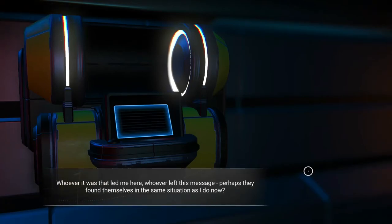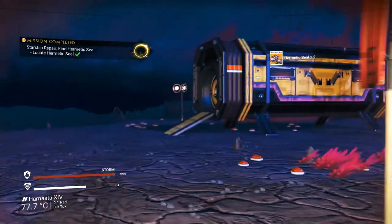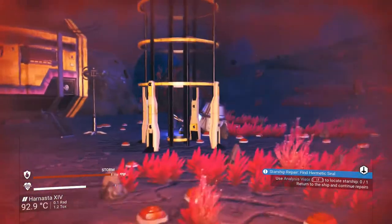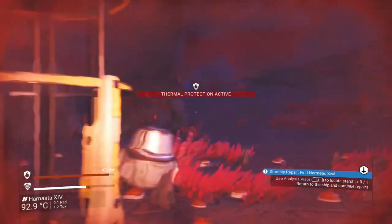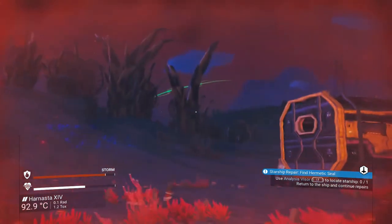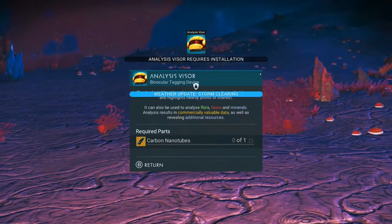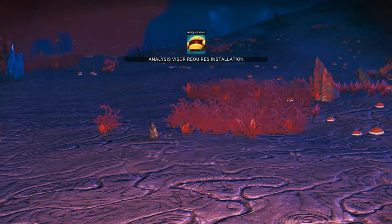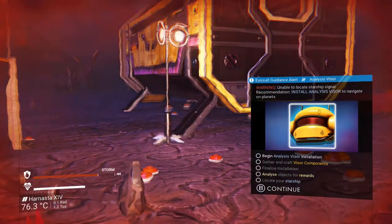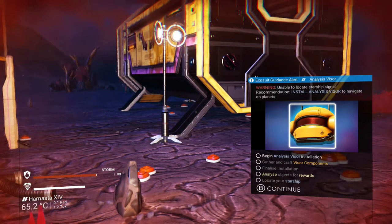We've got the hypnotics now. While I was coming over here a storm broke out — it hasn't cleared yet. You can see the bottom left of my screen. We need carbon nanotubes. As I was saying, the storm broke in and my protection was dropping, which is why I had to detour and get some sodium. So we need to do the analysis visor.